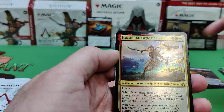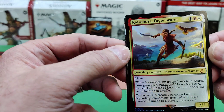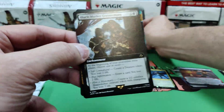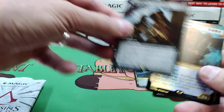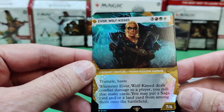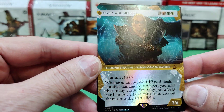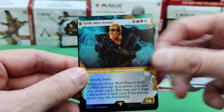Special foil. There's our land — Cassandra, Eagle Bearer. That looks like a mythic. Black Market Connections reprint — very nice. Ooh, there's a rare mythic — Eivor Wolfkissed. Trample, haste. Whenever he deals combat damage to a player, you mill that many cards and you can put a saga and/or land from among them onto the battlefield. Wow, that's pretty strong.